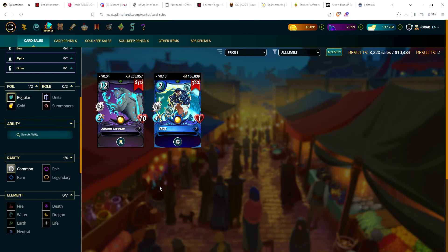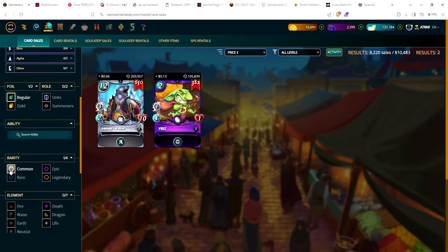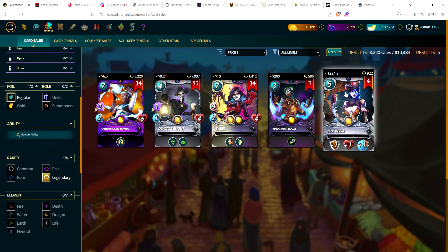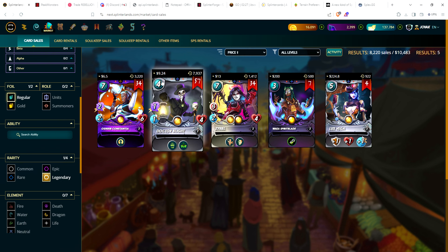Chaos Legion promo commons: Archmius the Bear at four cents, down from 11 cents two weeks ago. Bruse was 20 cents two weeks ago and is down to 13 cents. Promo legendary cards: Oh Sure drifted lower from $7.85 to $6.50. Dr. Blight continues to stay under $10 — was $9.46, now $9.35. Xero came down from $18 to $13. Waka came down from $350 to $200. Lux Vega has gone up from $180 to $225 — the range I've seen is $180 to $240, usually around $200–$220.